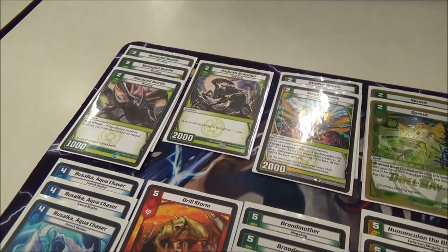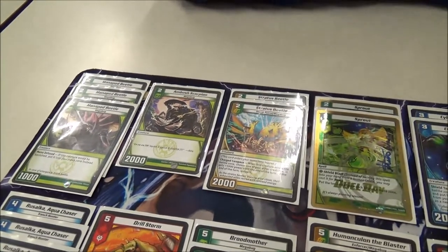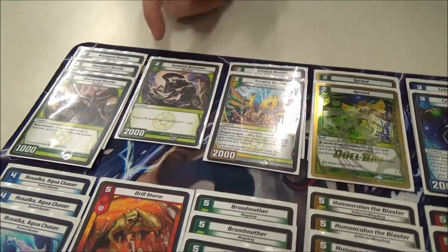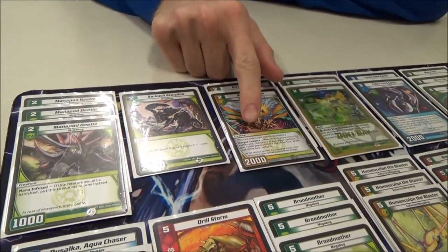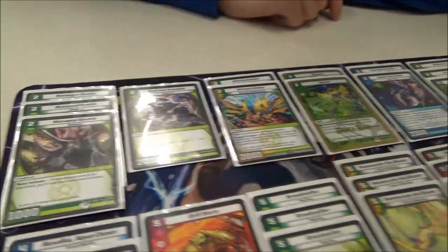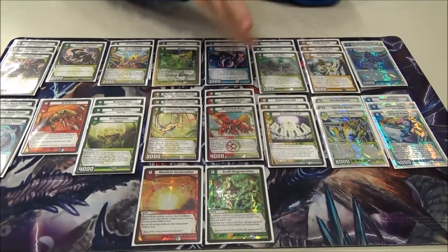Three mana Pod Beetles, pretty standard, early acceleration. One Ambush Scorpion. Originally I was with three Stratus and zero Ambush, and I realized I don't really use Charged Carapace that frequently, and I wanted to drop the multi-civ just a little bit, so one Ambush. How many multi-civ total? About 10, 11, 12.